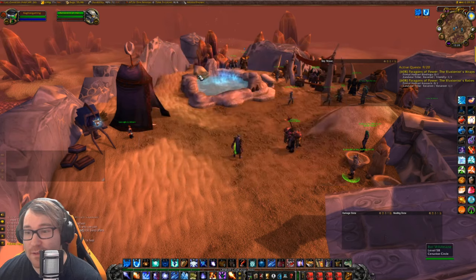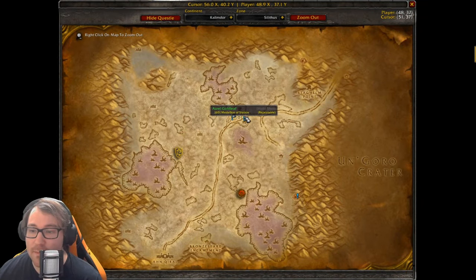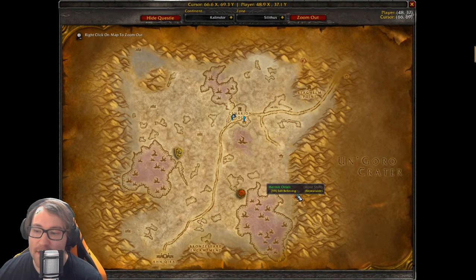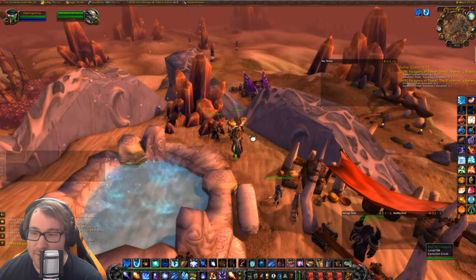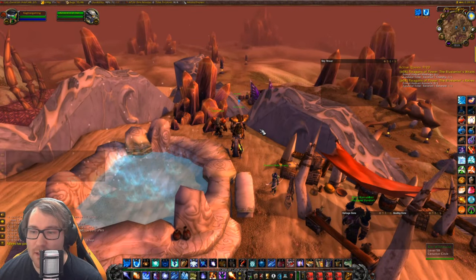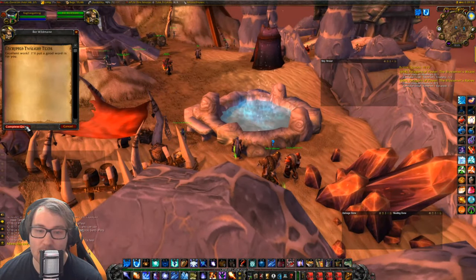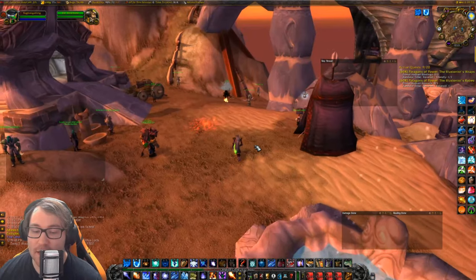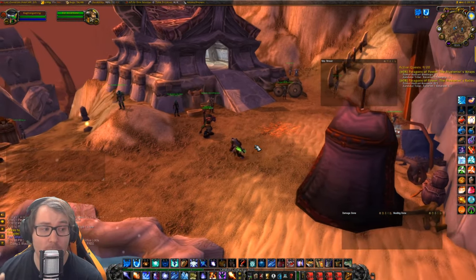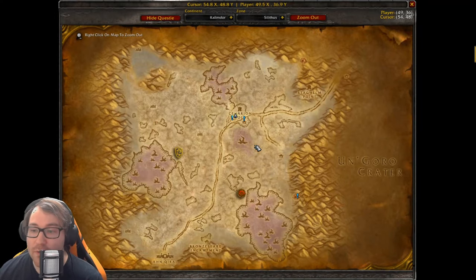After doing the quests you'll need to turn in Encrypted Twilight Texts to two NPCs here in Silithus. The hermit will mail you gear and crafting recipes with shadow resistance for blacksmithing and tailoring — useful if you're a pattern collector. When you turn in these texts you get 100 reputation per turn-in. I'd recommend grinding to honored or even revered before turning in any texts if you're going for exalted.